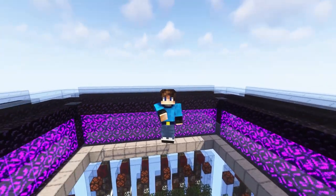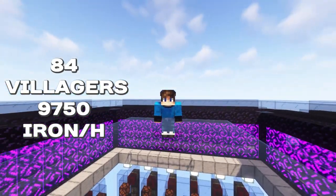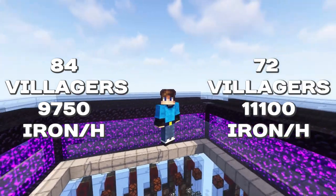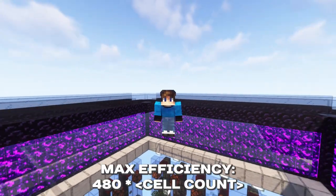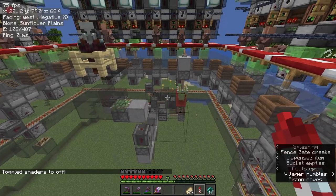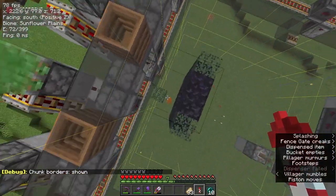The farm is much more efficient. The old farm with 84 villagers makes 9,750 iron per hour, while the new one makes 11,100 iron per hour with only 72 villagers. That's an increase from 72% max efficiency to 96% max efficiency, which means there's no longer an efficiency need. The farm also chunk loads itself now, meaning you don't have to worry about hooking it up to an external loader.